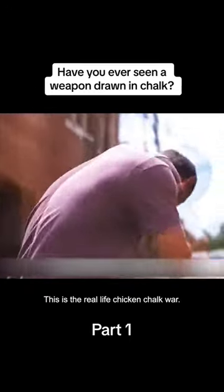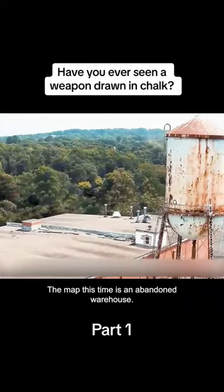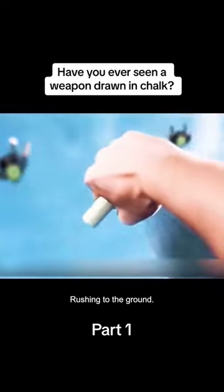This is the real-life chicken chalk war. At the start of the game, each player gets a chalk and can draw whatever equipment they want. The map this time is an abandoned warehouse. Four teams jumped from the sky, rushing to the ground, each holding a piece of chalk.